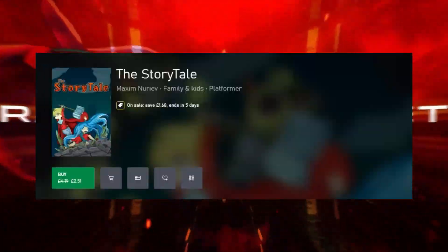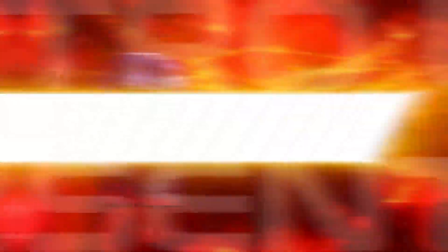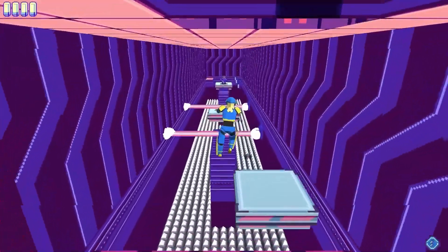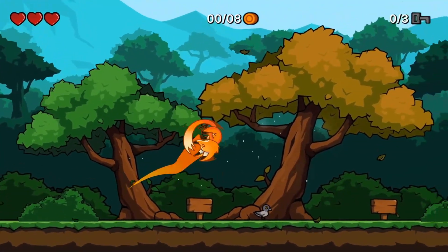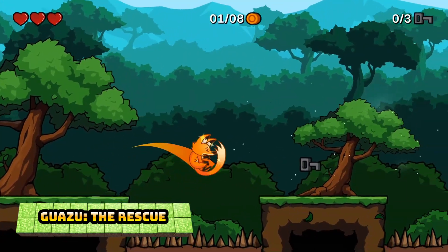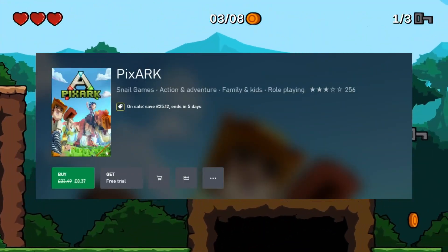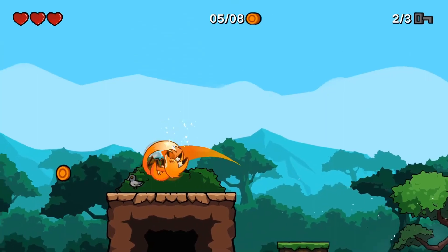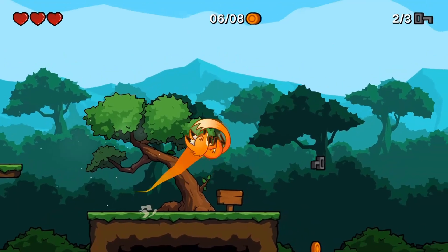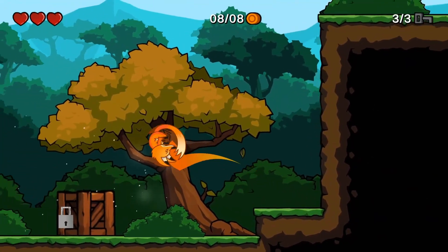The Story Tale is next, 40% off at $2.51, rated 2.25. This is another platformer that has had considerable updates — this one is worth 5,000G, really worth getting at $2.51. That's a real bargain for 5,000G; you're probably not going to find another bang-for-your-buck game quite like that, so pick up this platformer this week if you're looking for some real achievements. PixArt is next — this looks like something between Minecraft and art — rated 2.25, and is 75% off at $8.37.